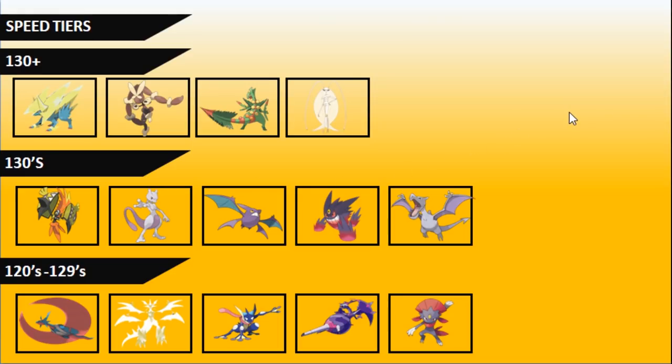Speed tiers are very important in the Ultra Series. One key difference is that Kyogre and Groudon must hold the Blue or Red Orb, so you won't see Scarf Kyogre as Primal Kyogre. This gives you a clear benchmark: Primal Kyogre won't be faster than base 156 speed and won't be slower than base 85, making speed control around these threats much easier to manage than in previous formats where Scarf Kyogre could catch you off guard.